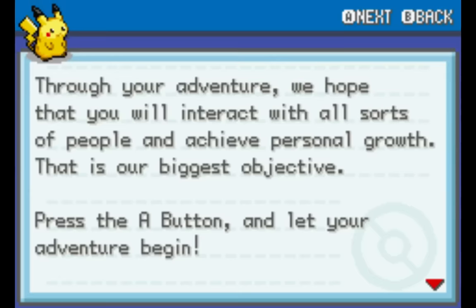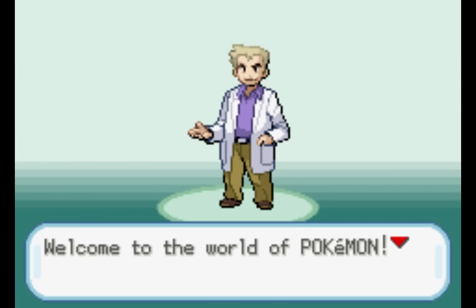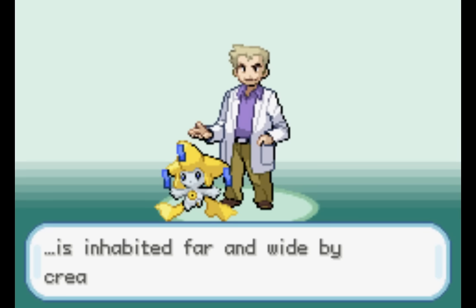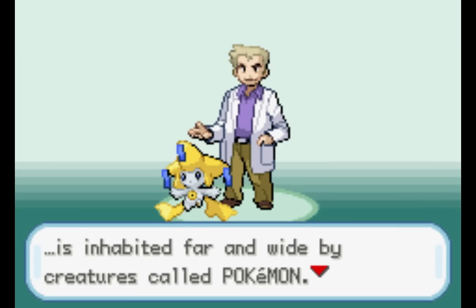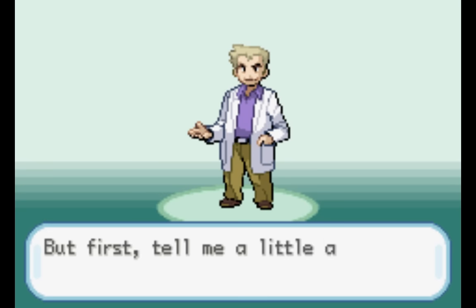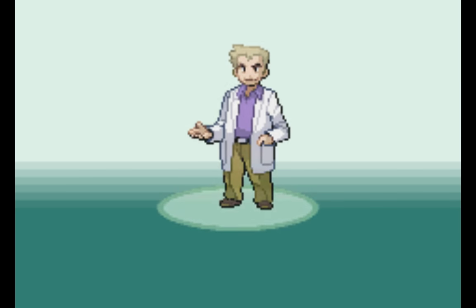I've been messing around already and I found out that I can change the introduction mode. I've added Jirachi appearing there just for the heck of it. That's probably not going to be the end — I know there is a Professor Oak sprite there. I do have a Bill Cipher one, and I'm going to be trying to add the Bill Cipher sprite to this scene.